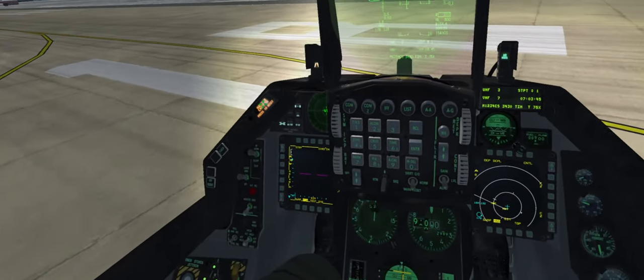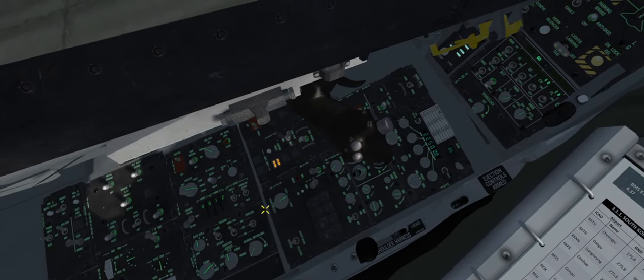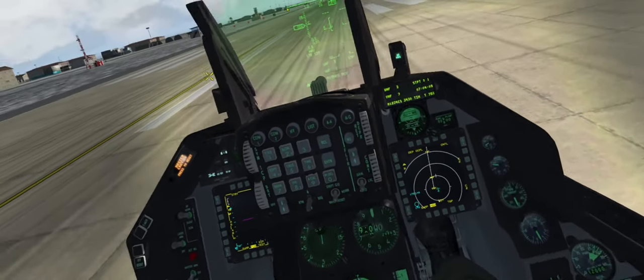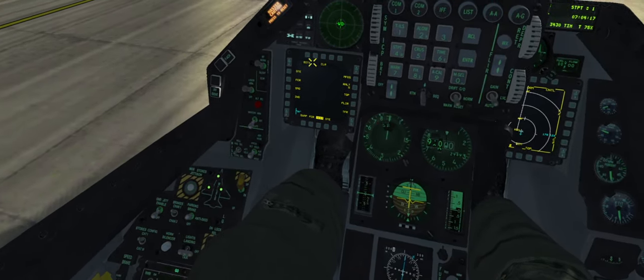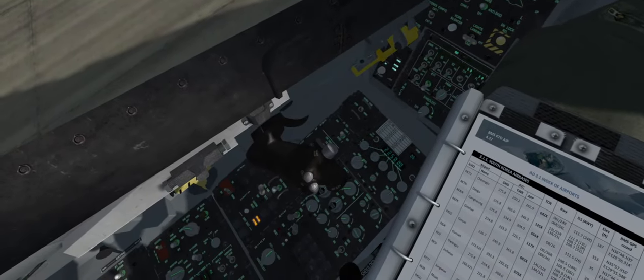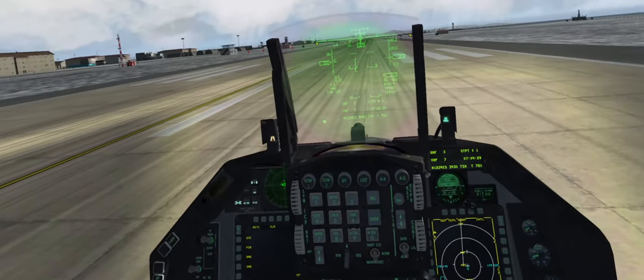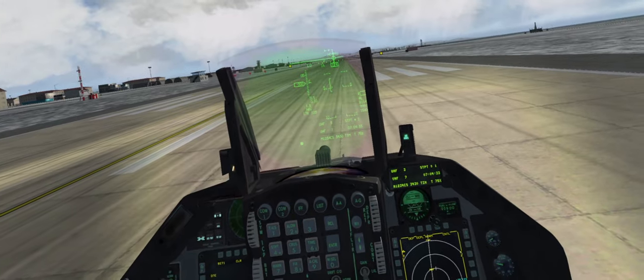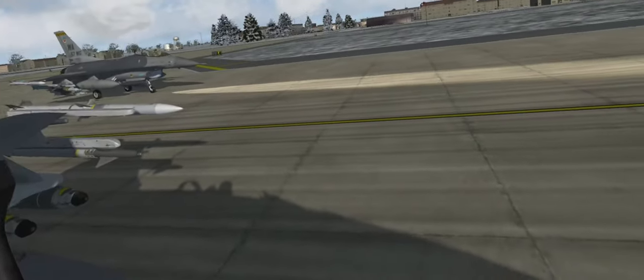Why am I getting that light? Electric systems - we red-balled the jet. There's an EPU gen light. The accuracy on this sim is pretty good. Before we take off, we'll do a quick RPM check - RPM check is good. Let's see the wingman in the air.